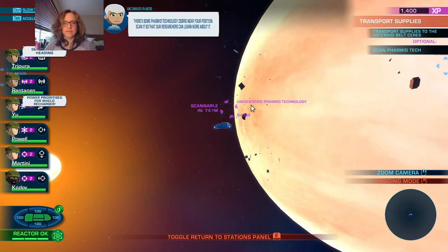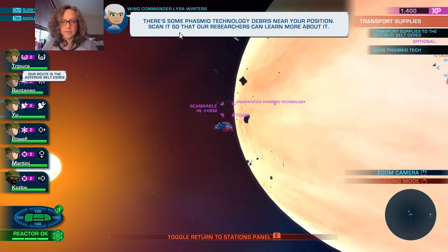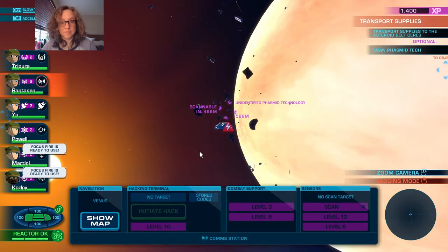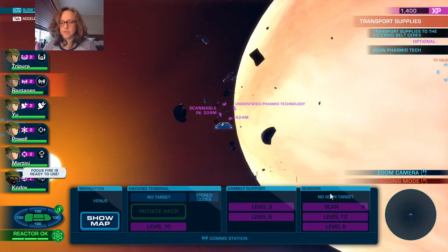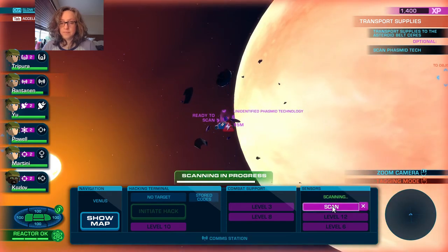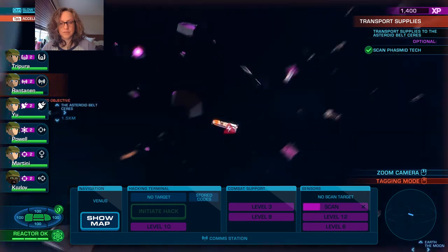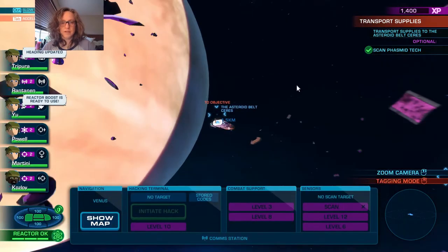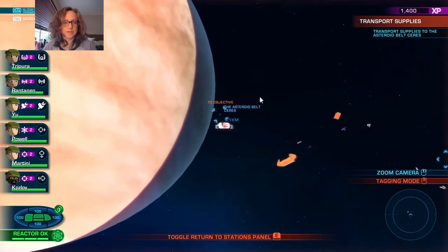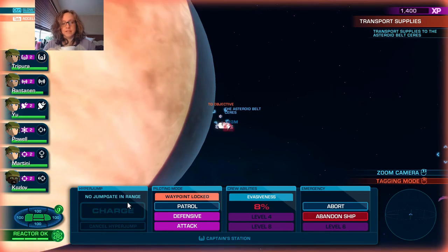I haven't really figured out how to make it a good fun challenge for me, so I'm kind of just waiting until more content comes out. There's some Phasmid technology near our position - scan it so our researchers can learn something. We'll zoom over there and scan. This is really good because the more research we unlock at the beginning, the sooner we can upgrade our ship. Pretty soon though it'll get to where we don't have enough money to upgrade rather than research.